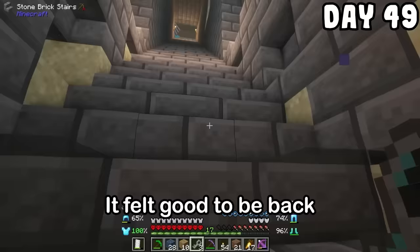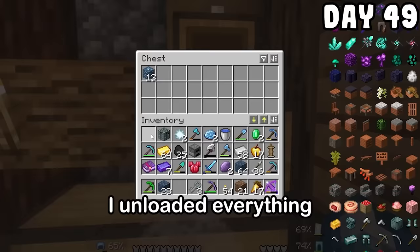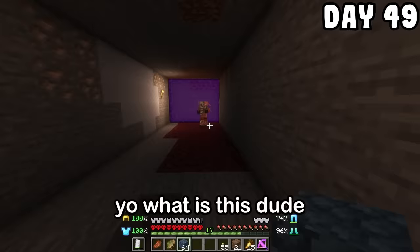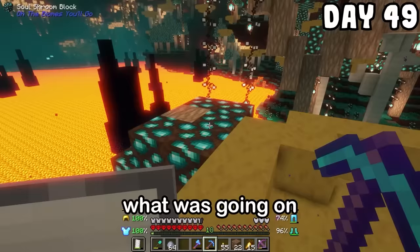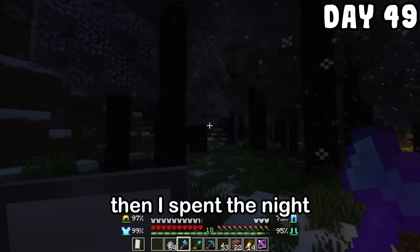I was done with this place for now, but I was gonna come back here and take on this dungeon. It felt good to be back in the real world where I wasn't being attacked by some type of bear at every turn. I unloaded everything I got from that dimension. To match the theme I put the blocks from the everbright dimension around the portal. Then I spent the night wandering the woods looking for endermen since I was still needing those eyes of ender.